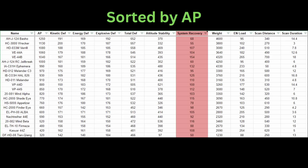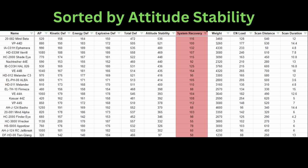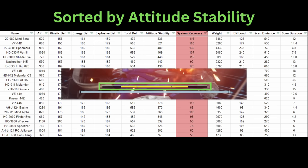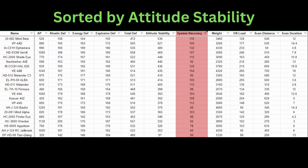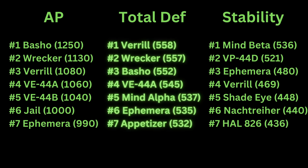First, I am going to show you a few graphs so you can take a look at some of the top pieces of gear sorted by AP, total defense, and attitude stability — which is basically your stagger bar. Currently, we will be ignoring their cost. If we record the top 7 performing headpieces, these are what we get. You probably realize that some headpieces always make the top 7, like the Vero and the Ephemera.